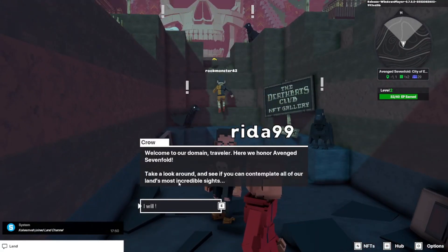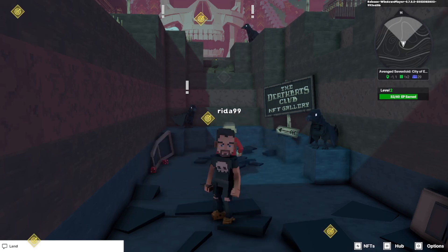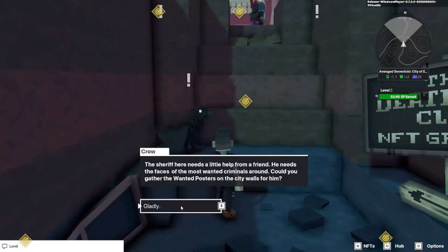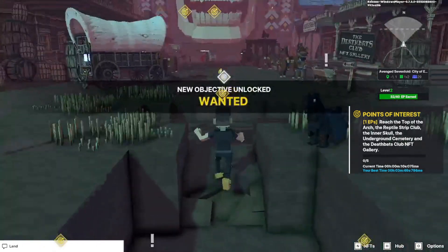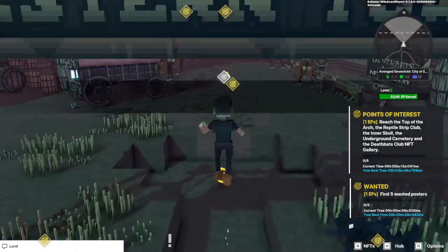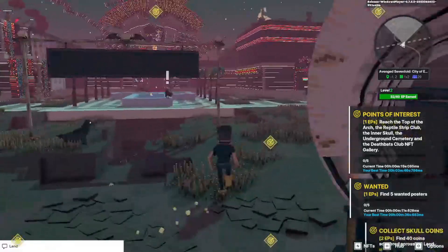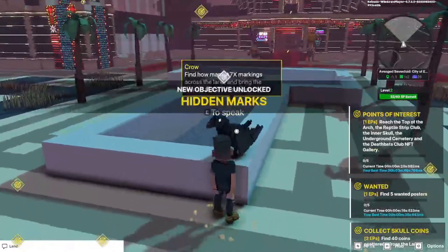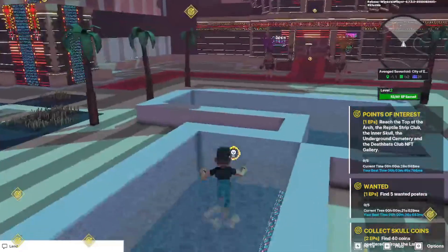We're not going to worry about time — as usual I'm here to help you guys. Take a look around: you're going to pick up your first quest for the points of interest. This quest has you find wanted posters — there are five wanted posters — and this crow is going to have you collect 40 skull coins. There's another quest back here that has you find how many A7X markings are across the land.